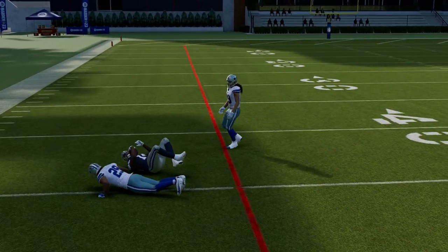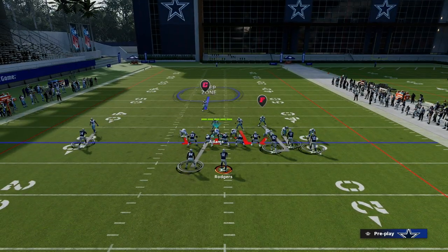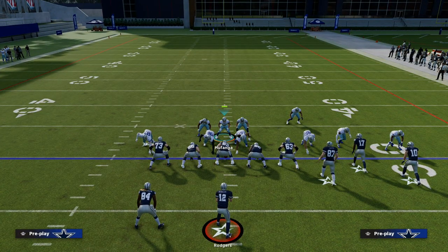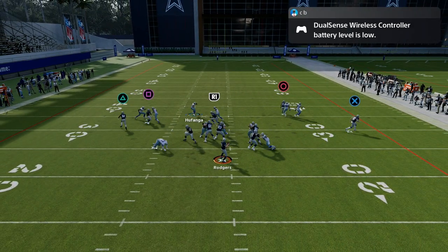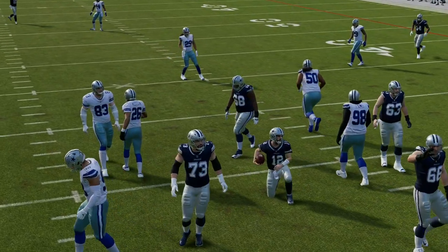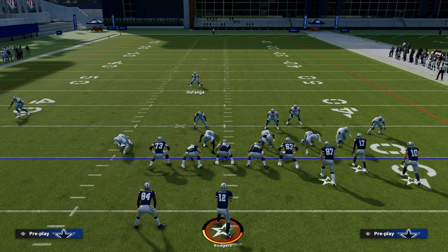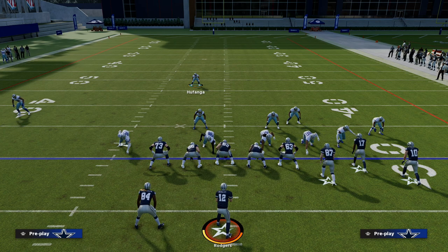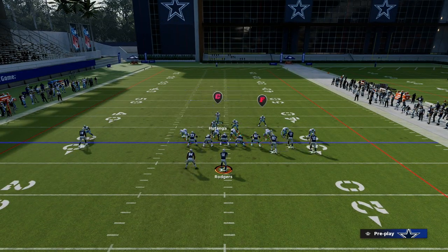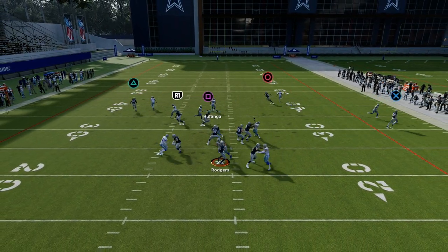Whereas if you could guarantee yourself that you're going to get pressure when they send five out — by simply pinching your defense — this is going to be a significant advantage. Now they're not going to have time to let routes develop, because just by pinching your defense you're going to be in a position where you could potentially get some crazy good pressure at the quarterback. It doesn't necessarily even matter what the blitz threat is, just as long as there's a blitz threat — as long as if they're sending five people out on routes consistently, you have an advantage defensively if you send a five-man blitz.